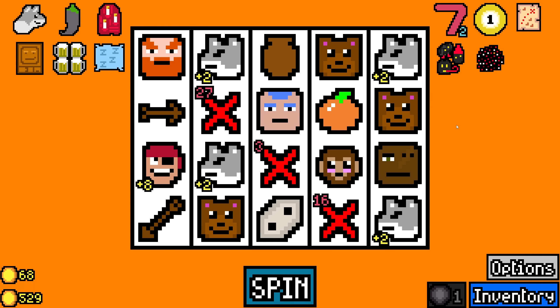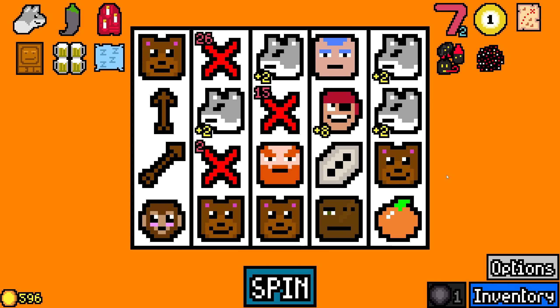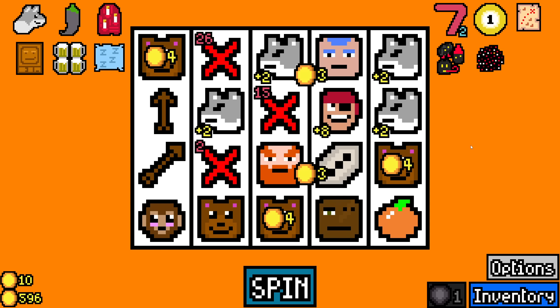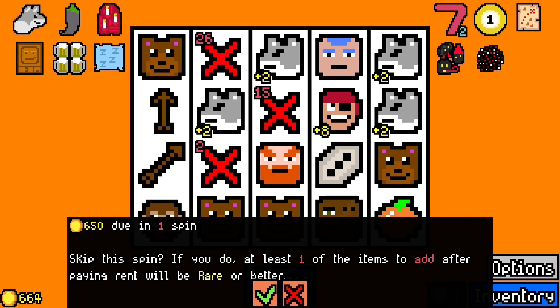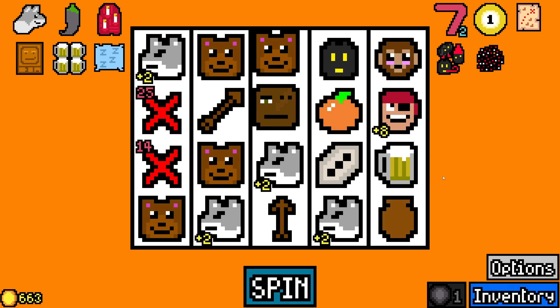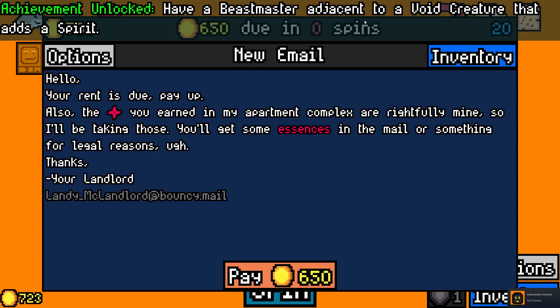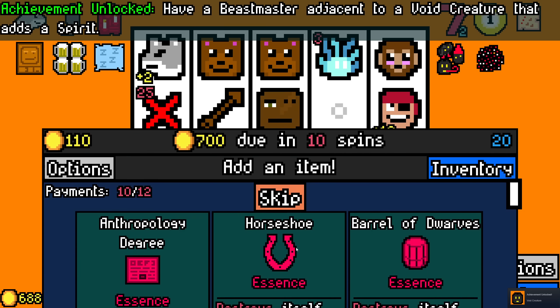It would be nice if I had more bear synergy. If I could find a beehive — I know they don't pay out very often and I've never actually had that synergy, but it would be so cool. I think I may leave this one because it's getting very close and I need the money for my spins. That was a pretty good turn. Have a Beast Master adjacent to a void creature that adds a spirit — that's very specific.